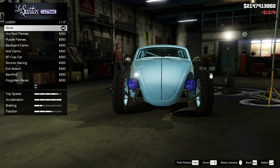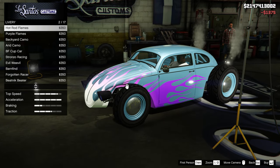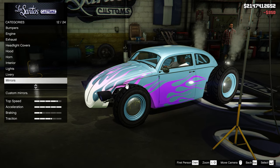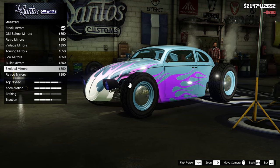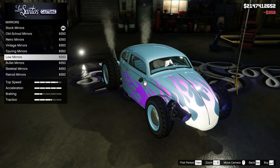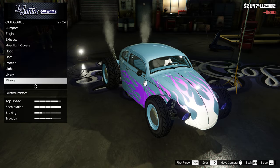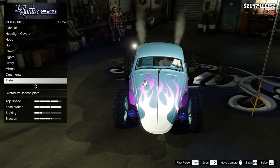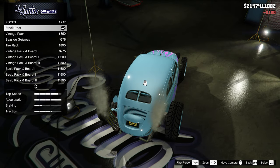We're not going to change the headlights at all. For the livery, this guy tossed on purple flames — bro, this looks so damn clean. Those are some sick skeletal mirrors, actually sick. Let's toss on some old school mirrors. For ornaments, we're going to go with the hot rod skull mount once again. Plate, yellow on black. We're going to change the color after because we're going to mess with it a bit.